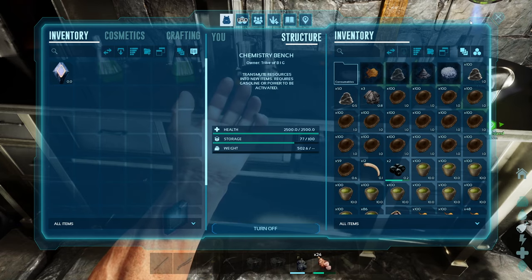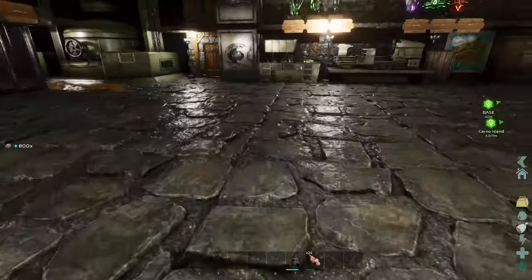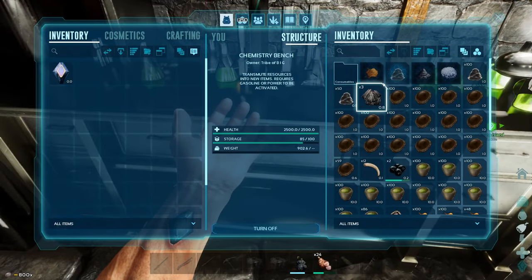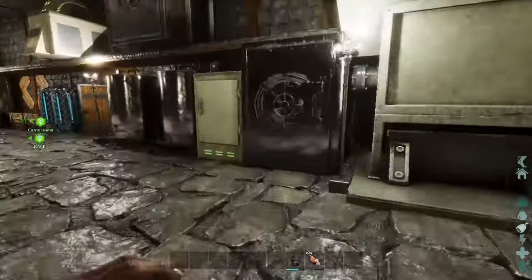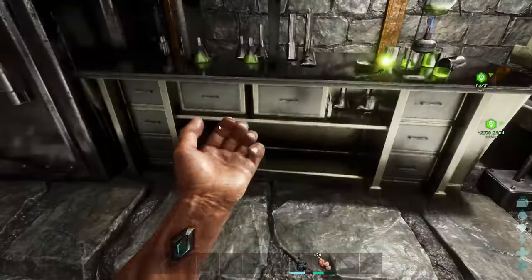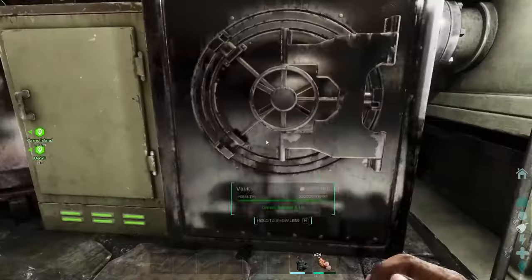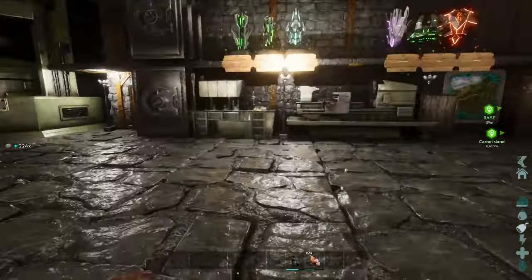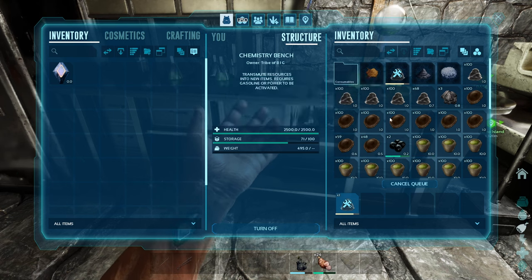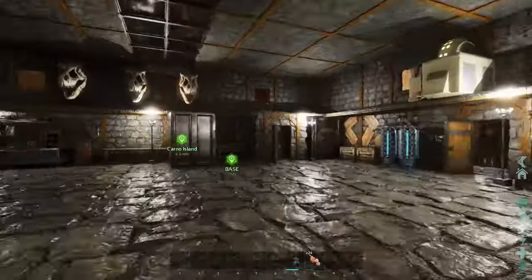I'll need to hit those beaver dams again for more cementing paste. We've got a bunch on the map so it's not that difficult — it takes time but it is what it is. Also, I still haven't found a Procoptodon kangaroo around here. Been looking for the last three hours or so and couldn't find one — not one lousy kangaroo.